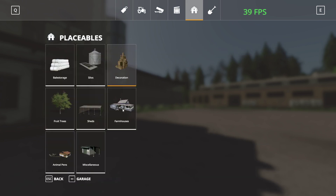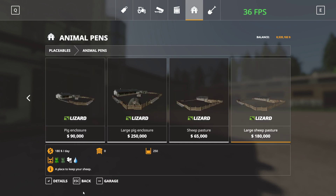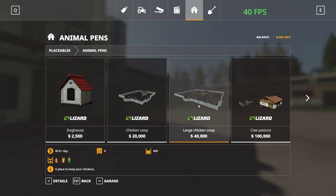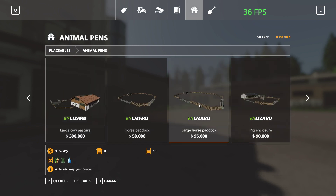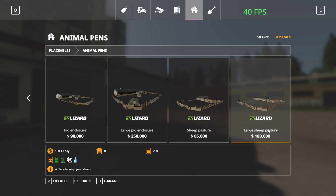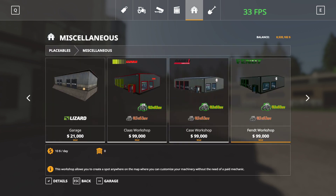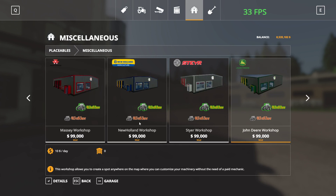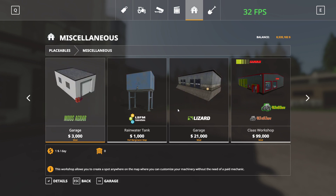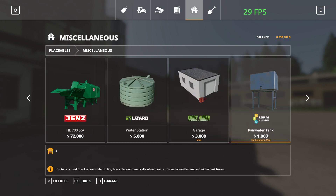Nothing in farmhouses. Only that one thing. You can also place a horse paddock here and I saw a sheep pasture as a placeable option as well, plus clover.